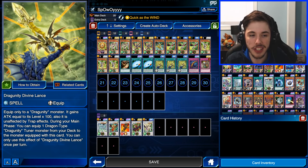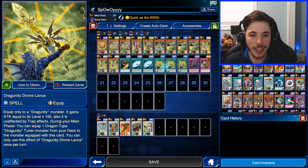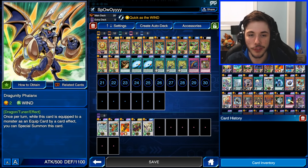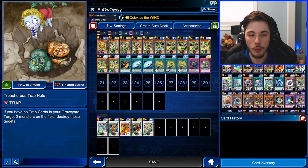We're running three copies of Dragoon D Divine Lance, which is one of the MVPs of this deck. This equip spell kind of reminds me of Supervise for Geminis. It gives a bonus attack, makes the equipped monster unaffected by trap effects, and during your main phase you can equip a Dragoonity-type tuner from your deck to a monster equipped with this card. Then you can special summon Planex through its own effect to go for a Synchro Summon. It's absolutely insane. Last, we're running one Canadia and one Treacherous Trap Hole.